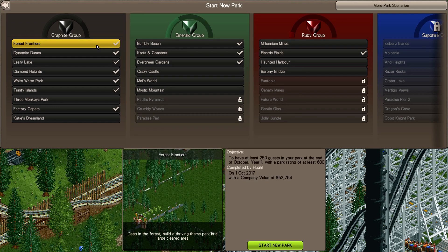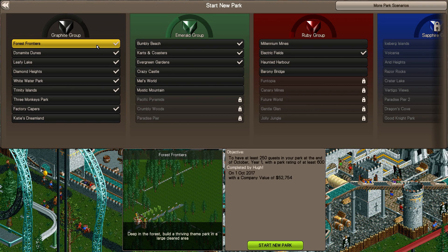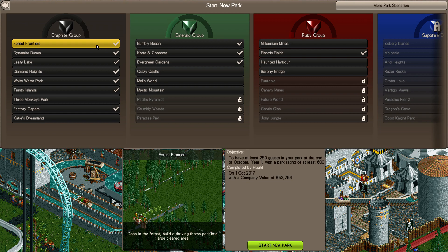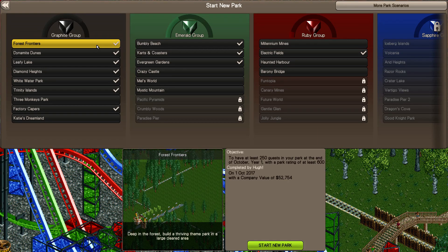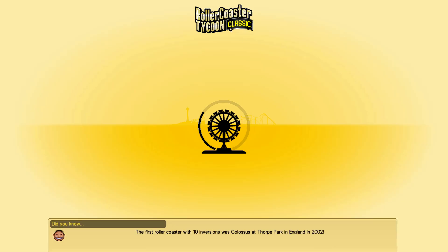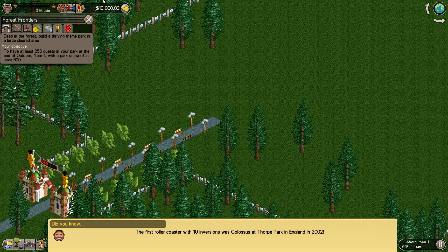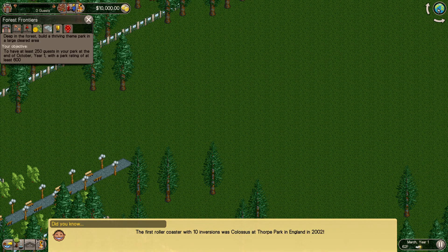What's going on guys, Section H Gaming back with some more Rollercoaster Tycoon. This is the classic version. I don't know why I forgot that I had this and tried to play Rollercoaster Tycoon 1 and couldn't speed it up, so I was kind of mad about that. But I've already played a few of these levels in the past, and I'm going to jump into the first one and see what we've got.